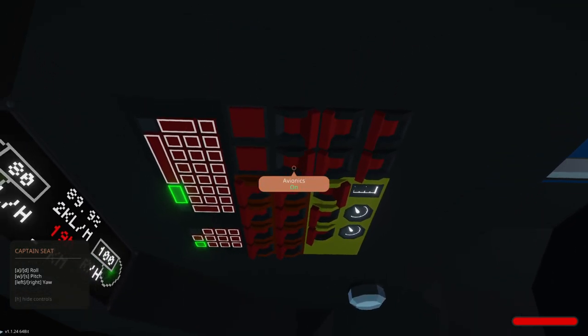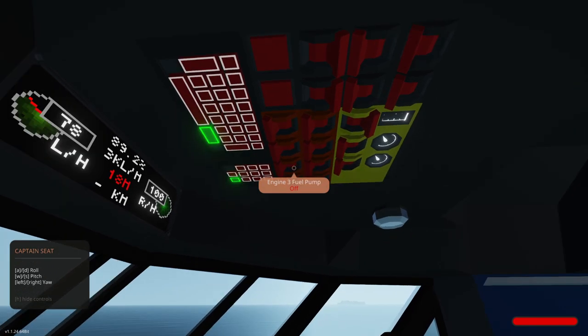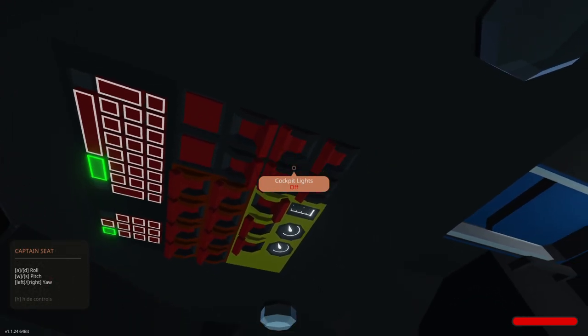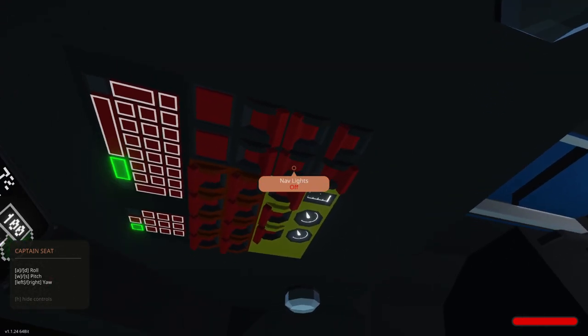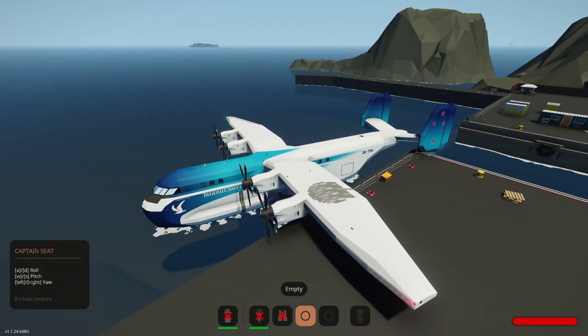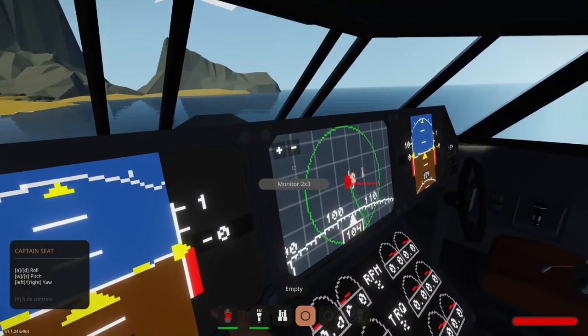Nav strobe lights on — it says inappropriate. I don't know when it's appropriate. I'm not a pilot, so we'll just inappropriately turn those lights on. Strobe lights on, nav lights on. Oh, I broke the wing. Should we try to take off? Yeah, let's try. Screw it.